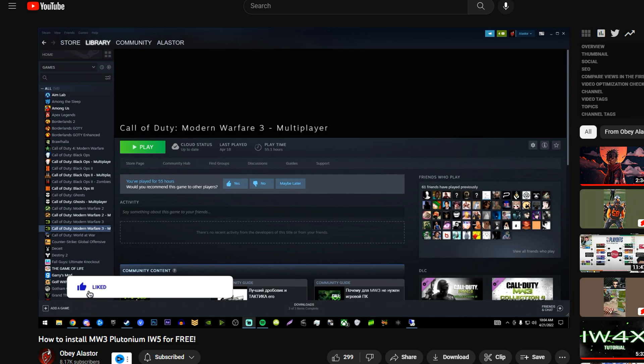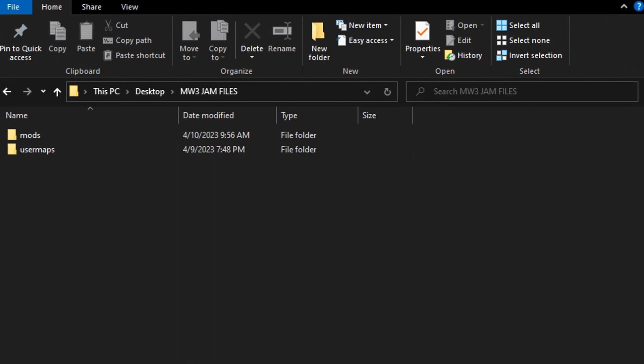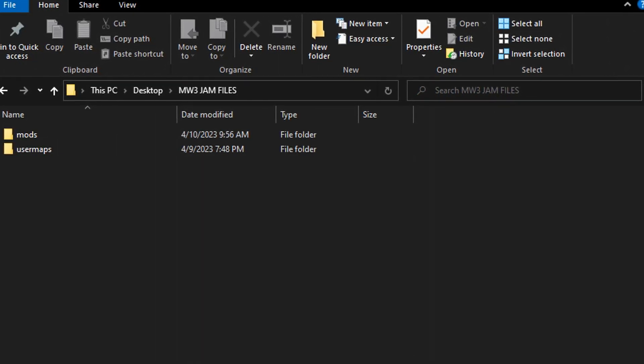I won't be showing you here how to get into Plutonium, but again, the link to that tutorial is in the description. So download the jam files link in the description, and this is what you'll get.